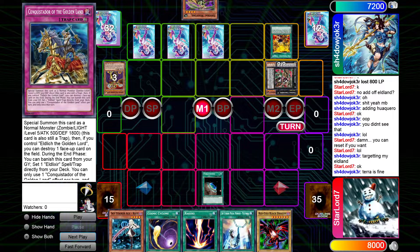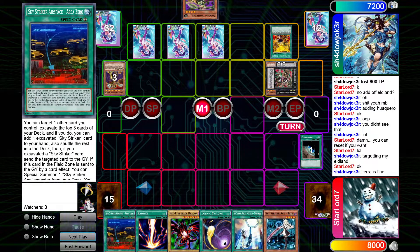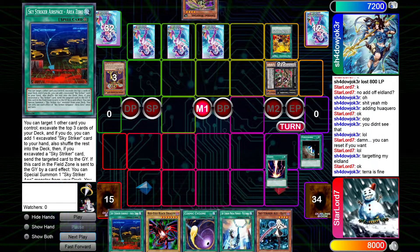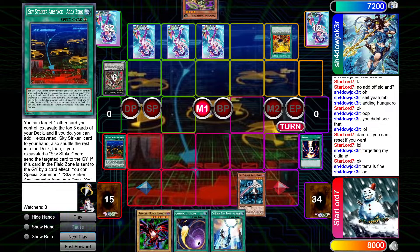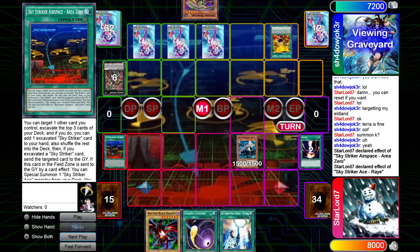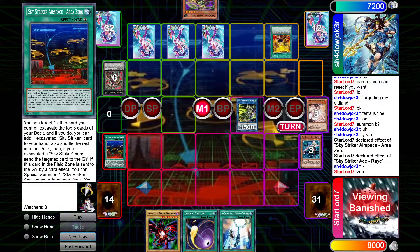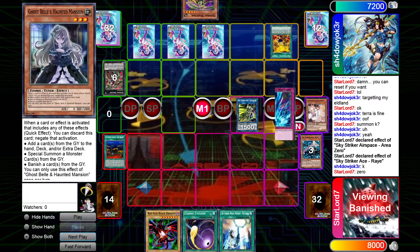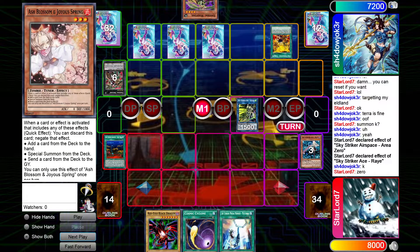I activate Terraforming to get Area Zero, fire off Raigeki, activate Area Zero, normal summon Ray, and then use Area Zero's effect on Ray — chaining Ray's effect. I whiff completely, pulling a Bell, Ash, and Torrential. But it's cool — into battle phase, attack.